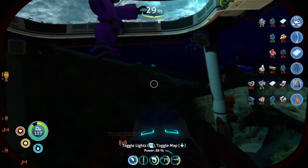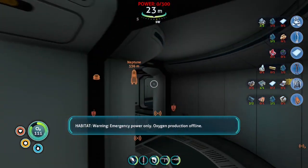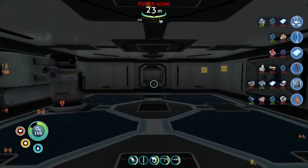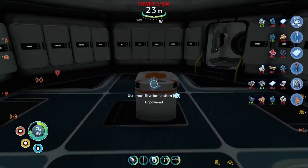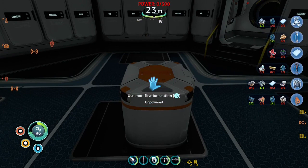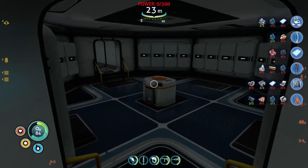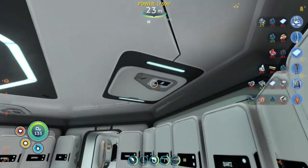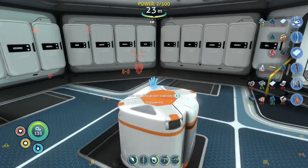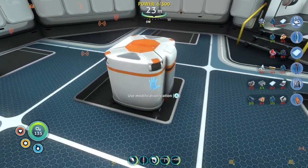Y'all are being very mean right now. Emergency power only — oxygen production offline. With power off, are we even capable of getting the modification station running? Gosh darn it. I guess that means we're going to have to deal with this. Power restored — all primary systems online!